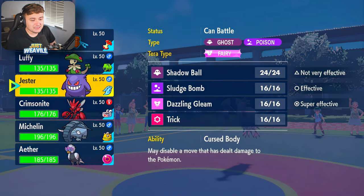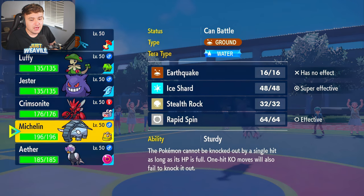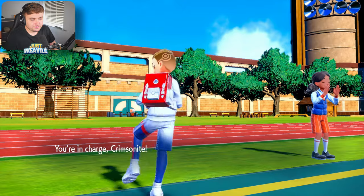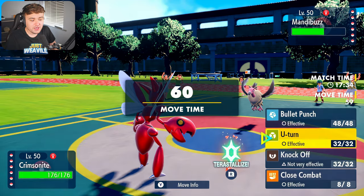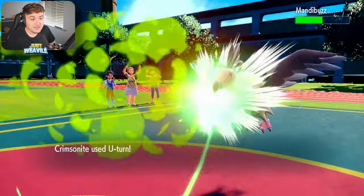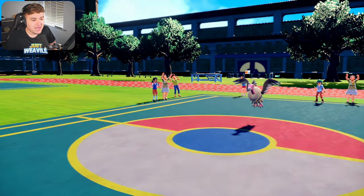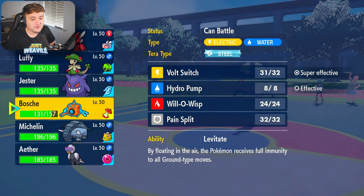I'm leaning towards Gengar with a Dazzling Gleam, Terra Fairy maybe, or we can go Braviary. Braviary is weak to Dark-type moves, so I might not do that. I think my best bet is probably Scizor into the U-Turn. So we'll bring in Scizor and go straight for a U-Turn — no reason not to. They go for a Foul Play, which is going to sting. We get our U-Turn off doing a nice chunk of damage. Then we switch out, and now we can bring in Braviary or Rotom for another Volt Switch.